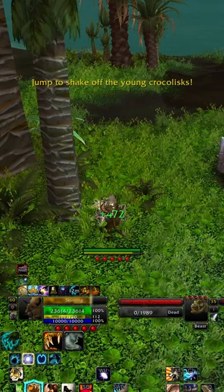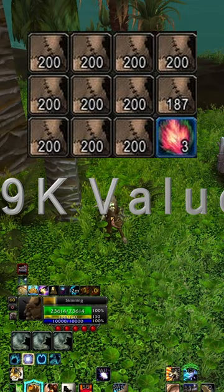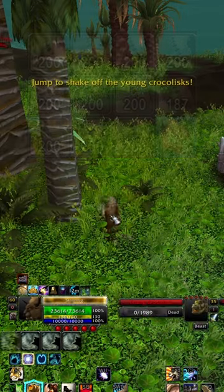Now back to the guide. After an hour of farming, I gathered just under 2.2k savage leather and 3 pristine hide valued at 9k.